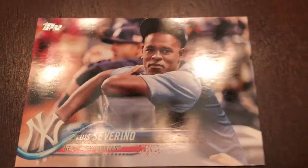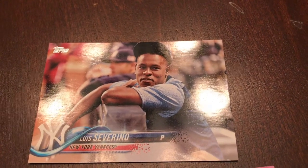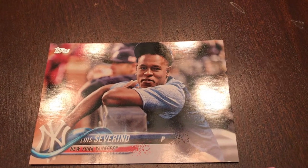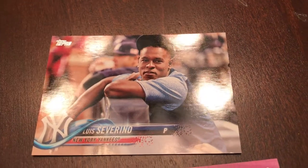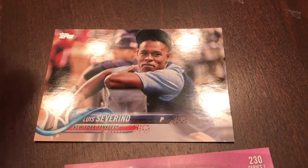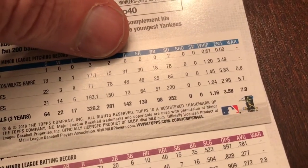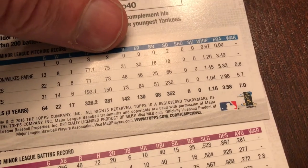Now this other card is more of a candid photo, not a standard baseball action pose. I saw these in the Update Series last year. But if you look at the number on the back, it's not an 87 — it's a 443. So that 43 appears to be a short print card.